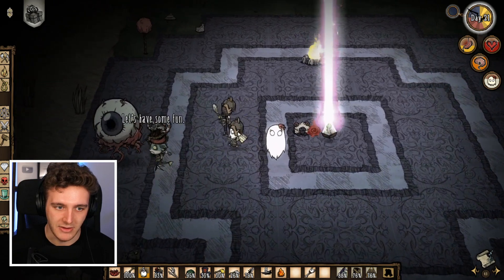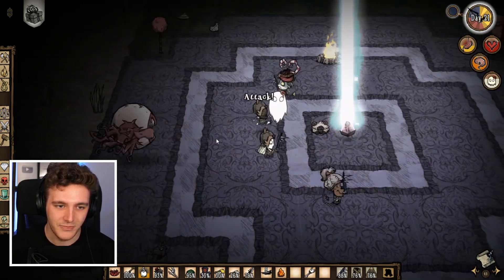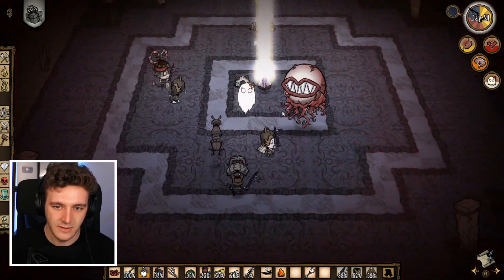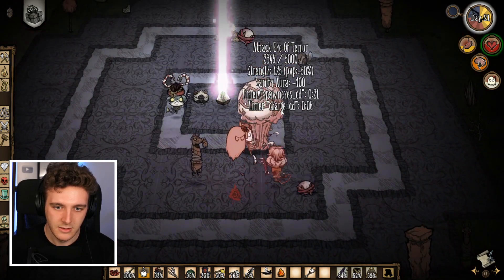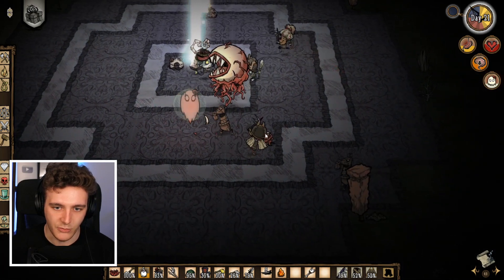Get rid of the babies! Oh that's cool — he's in his second form already! That means we've got him at half health already. Oh, he goes so fast! Oh my god, okay, there's a horse here — I'll get the babies, I'm gonna get this one over here.